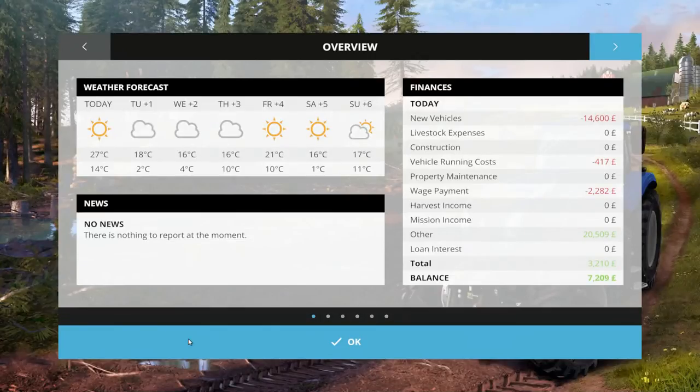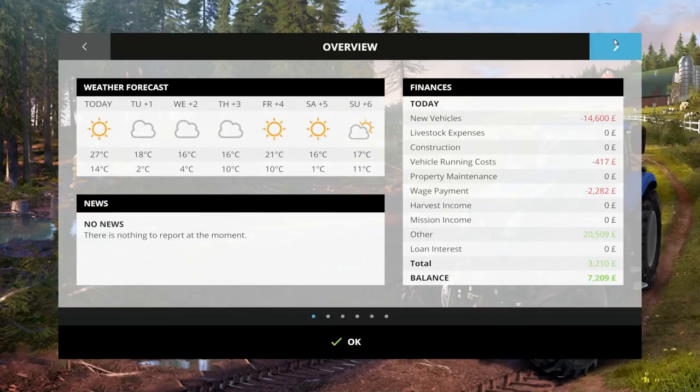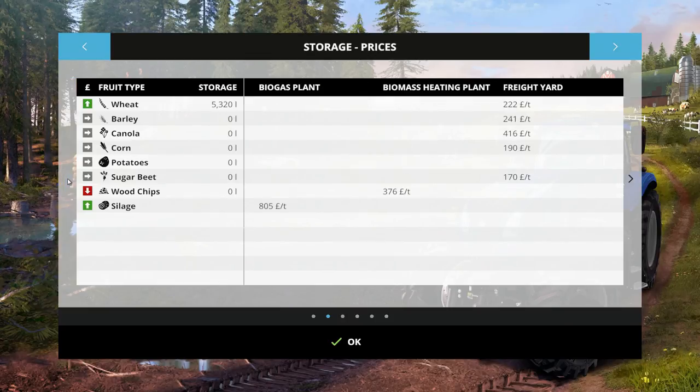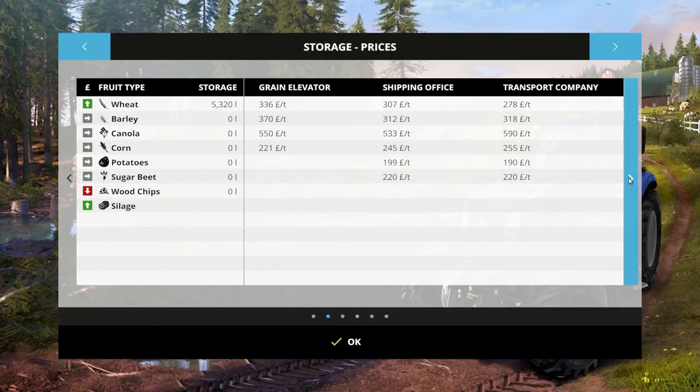Anyway, wheat prices are going up - blooming typical! As long as canola stays up... actually we could sell it. Wheat prices have gone up: 336 at the grain elevator, and 345 at the windmill. So the prices we've got are: 223 and 336 at the grain elevator, windmill at 345.